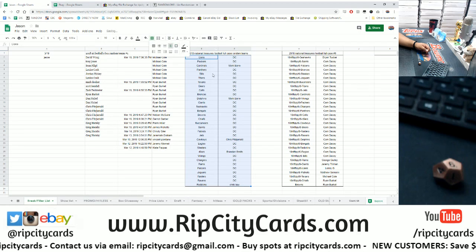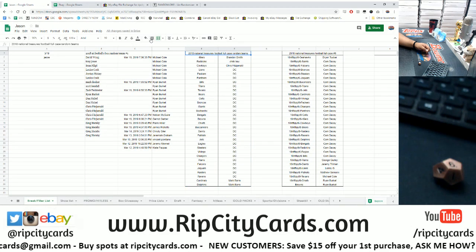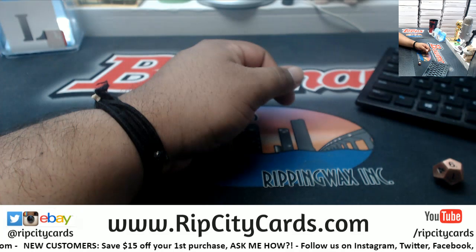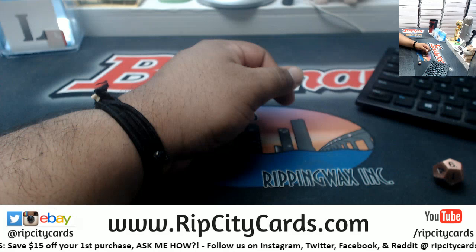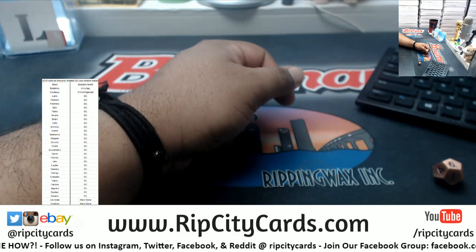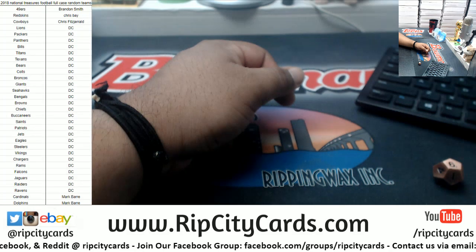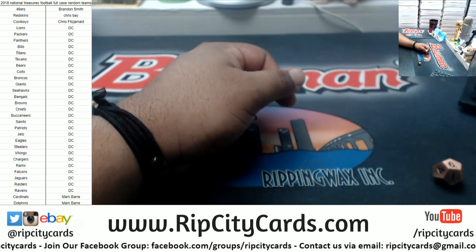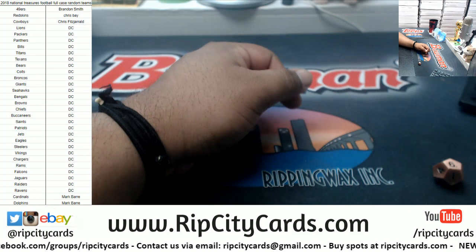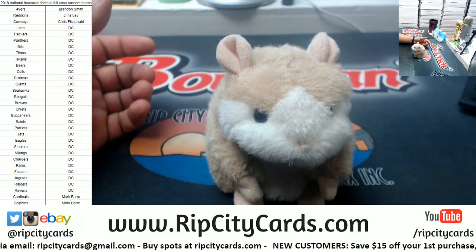Let's do some quick formatting, get that in order. Take that down and put the list up so you can see it better. So Brandon gets the Niners, Chris the Redskins, Mark the Cowboys, DC gets the Cardinals, Dolphins, and everything else. As always, good luck everybody.